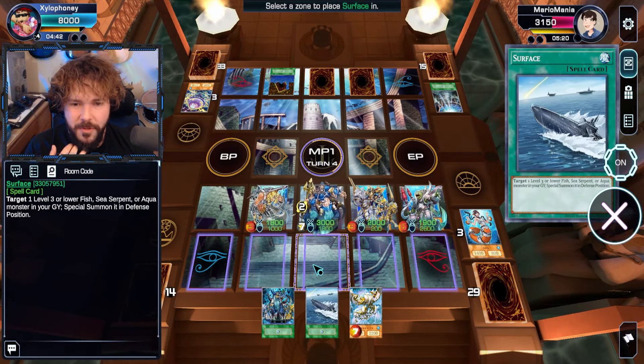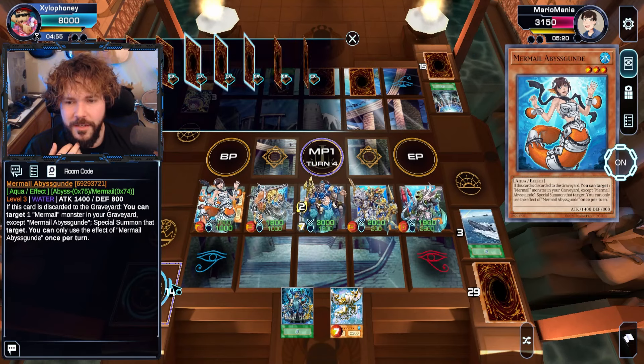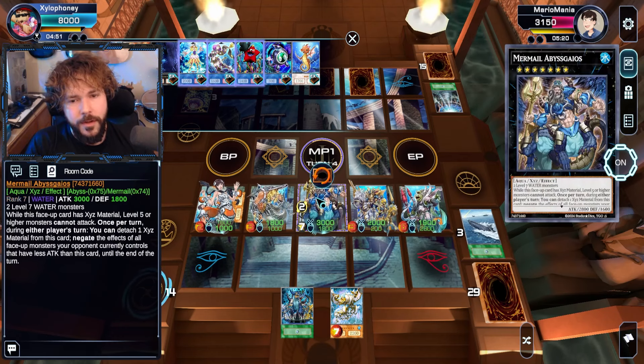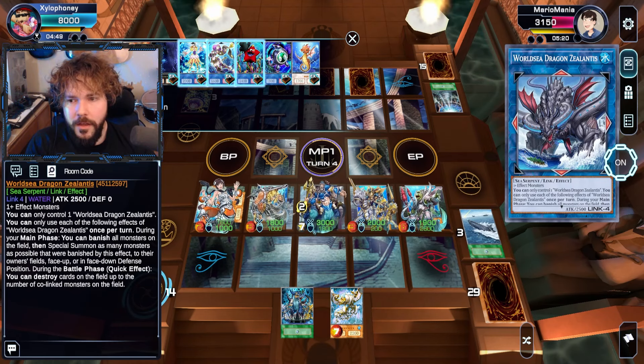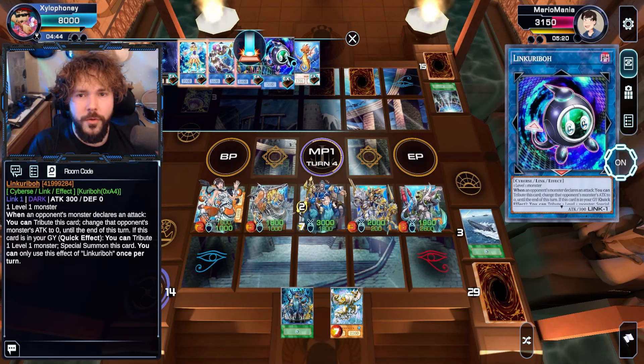We'll use Surface just to summon this — not that it's going to do anything significant. What is something spicy we can do? We can go into Zealantis, which is fun. I can banish all monsters on the field! Not a good duel for going into Miss Starboy, if I'm being honest.